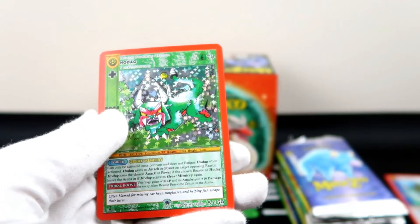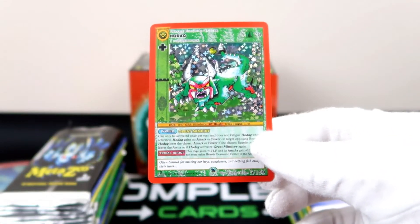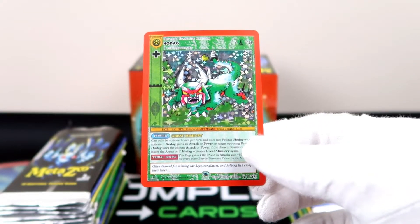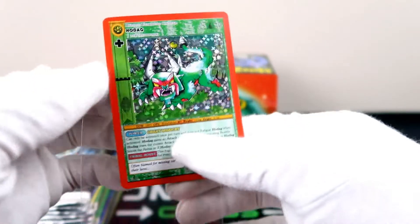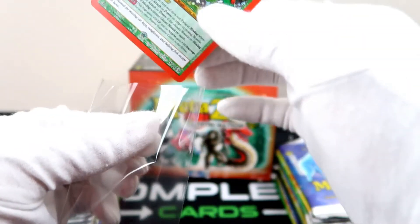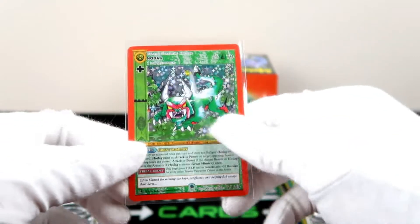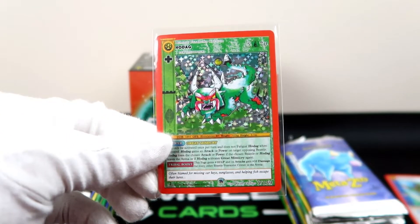All right, I kind of already showed it so I'm just going to go straight to it — this is a Hodag full hollow second edition, one of my favorite cards. And I believe this card will be in Wilderness, so Hodag — go ahead and get you one of those from the Cryptid Nation set.